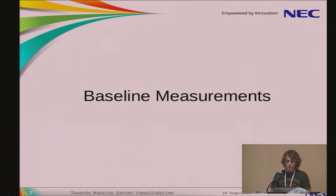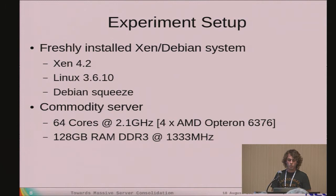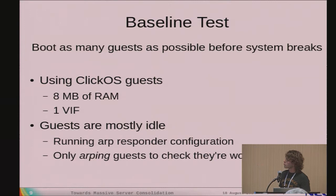We started by doing baseline measurements on a freshly installed system using Xen 4.2 and Linux 3.6.10 — nothing special about these versions, just what we were using at the time. We had a 64-core system with 120 GB of RAM. The test was simple: boot as many guests as possible until something breaks. We used ClickOS guests with 8 MB of RAM and one VIF, mostly idle but running an ARP responder, and we sent ARP requests to verify the guests were actually working.